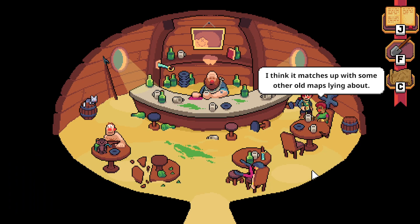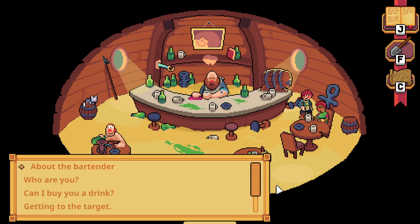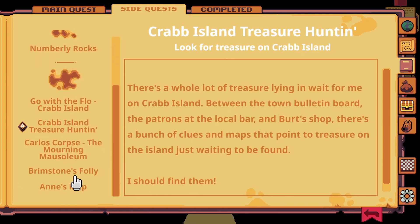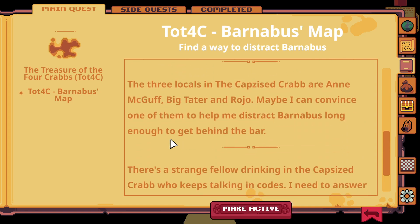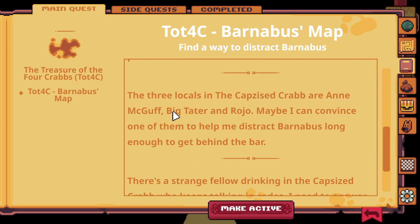'Have you seen the map behind the bar?' 'That old thing? I think it matches up with some of the other maps laying about - something about the famous Crab Island treasure. It's not what I or you are here for. Best forget about that and focus on the mission.' Looking at the quest log: 'Barnabas's map - I have to find a way to get him outside long enough to grab it. Maybe I can convince one of the patrons to distract him for me.' Let's make this the active quest.